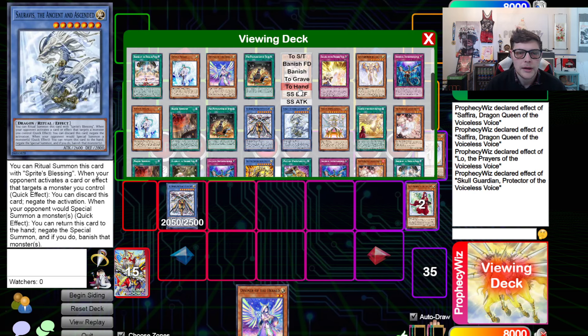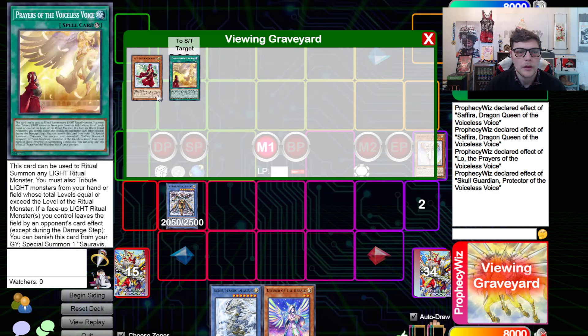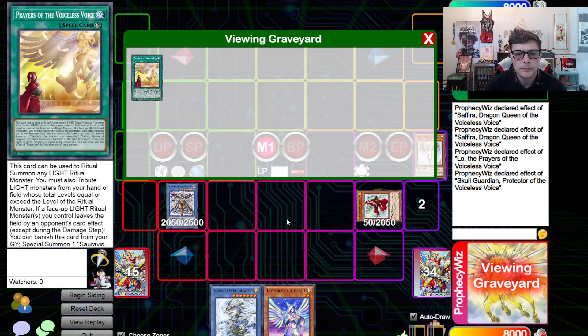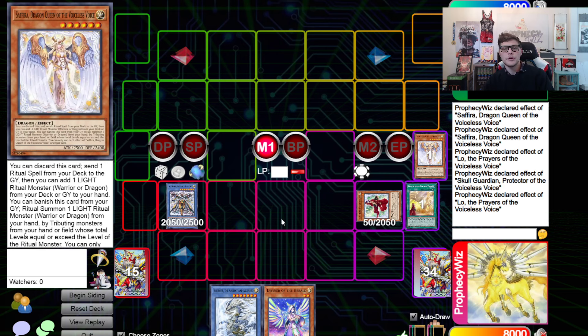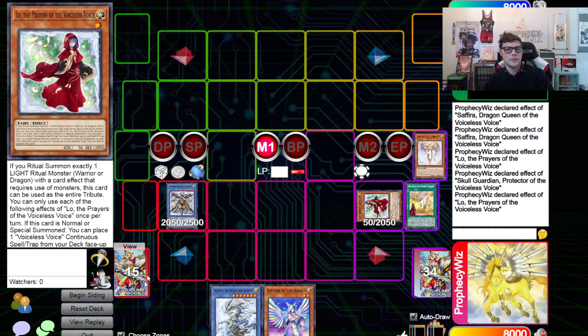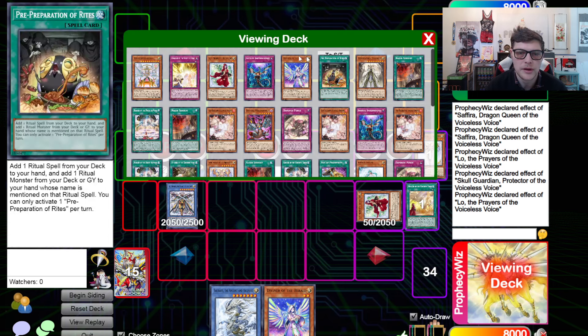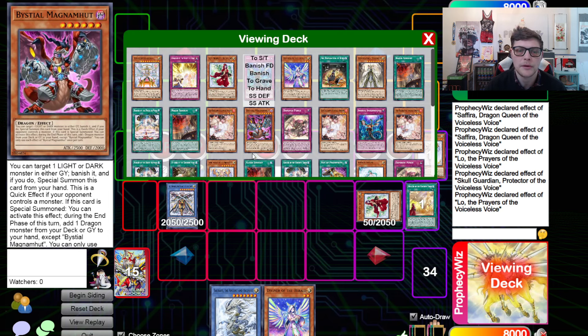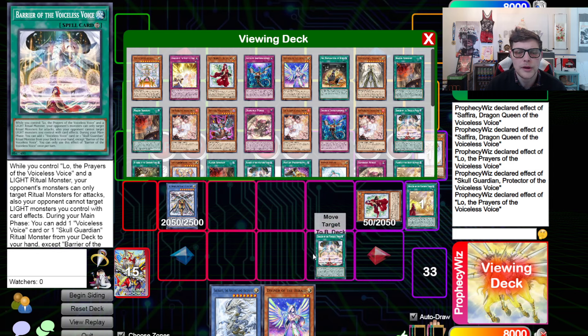We're going to grab Ceravus from the Skull Guardian. We're going to summon back Low and activate Low's effect. This plays really well into a multitude of different hand traps — you can get double hand trapped in this combo and still do a massive majority of it. That's one of the really cool things about this combo. If you have any questions about those, drop it down in the comments below.